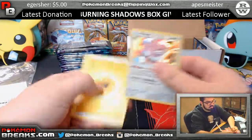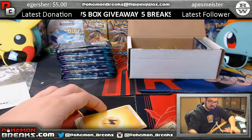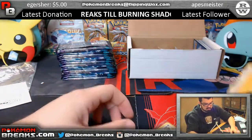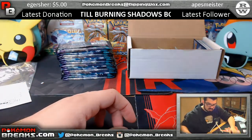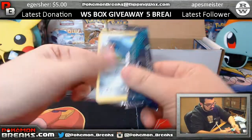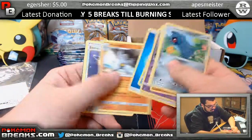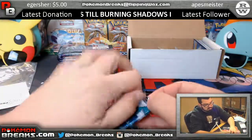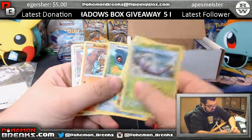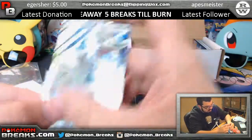Carvanha, Blissey — going to the colorless spot, colorless this time around going to Eric. Trevenant, Victory Bell, Jangmo-oh, Jangmo-oh, Drampa — Eric getting that one.